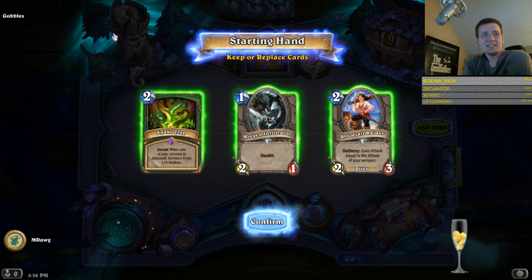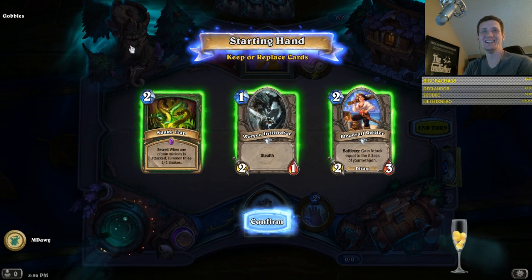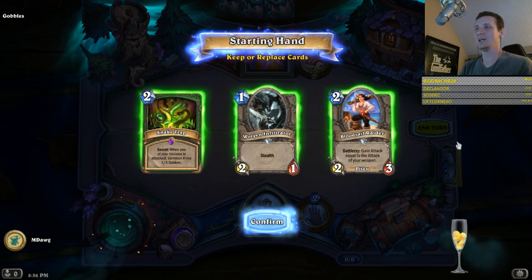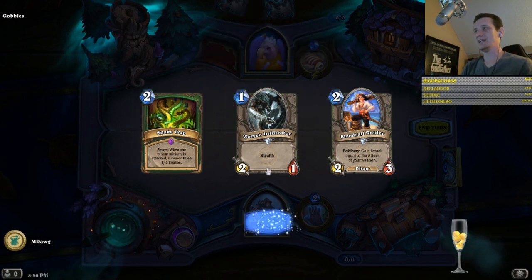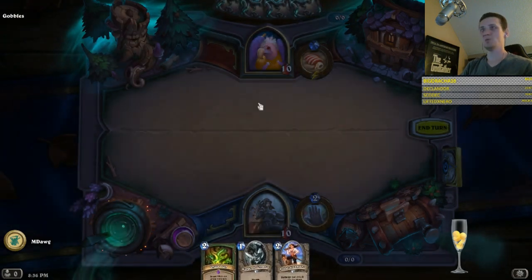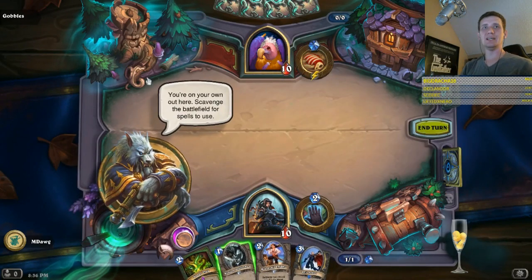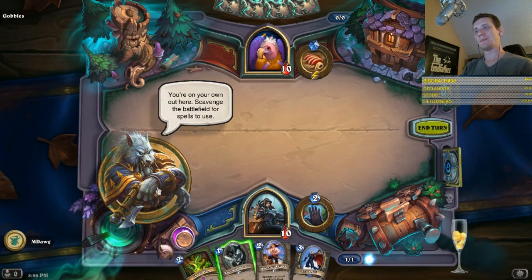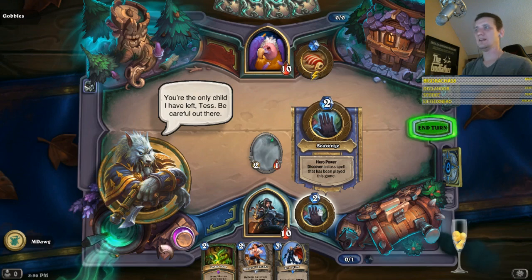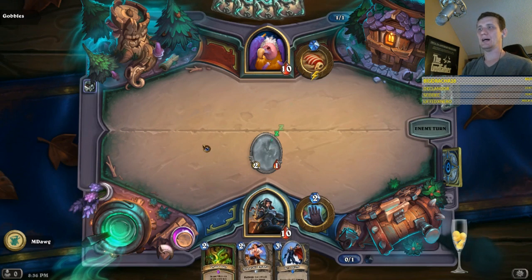Let's talk about the Tracker. This is the Tracker, Gray Mane, and we'll start here — it doesn't really matter. This is the first encounter. This time we got Gobbles, and I'm not so much worried about who we're facing here. I thought we would use this video just to talk about the synergies that we're looking for when we're playing with the hero power Scavenge, and with this Hunter in general.